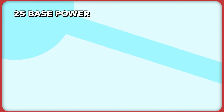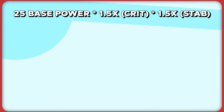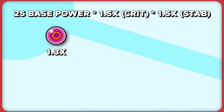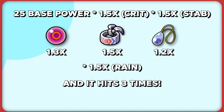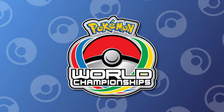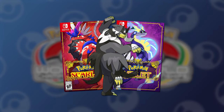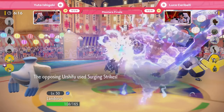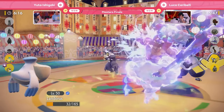Surging Strikes is base 25 power, but we have to add the critical hit multiplier. On top of that, it's a STAB move, so it gets another multiplier. Urshifu is usually holding the Life Orb, Choice Band, or Mystic Water for yet another damage multiplier. Then put Urshifu in the rain, and it can pretty much delete any Pokemon it wants. Urshifu has only been around for two World Championships, and it won the first Worlds in Pokemon Scarlet and Violet. With this Pokemon being insanely strong any way you use it, it is especially strong in the rain, which is why it had to be mentioned.